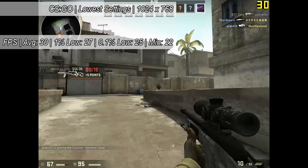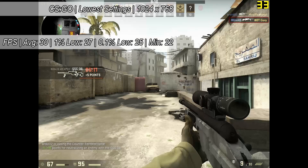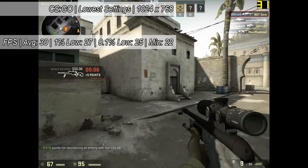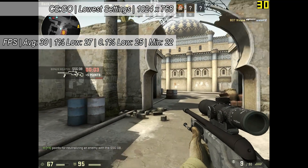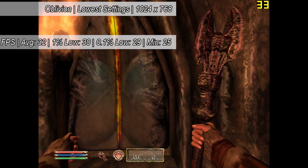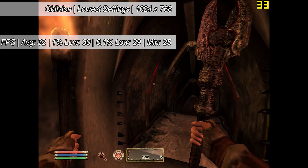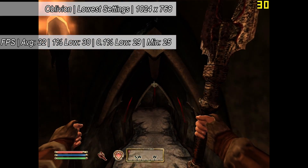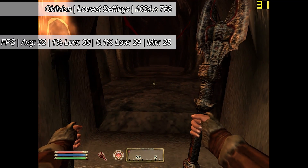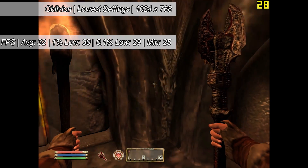Having said that, Counter-Strike: Global Offensive actually runs okay at 768 resolution with about 30 frames per second. 30 FPS may not seem enough for an online game like Counter-Strike to some, but to me it seems okay — it's definitely playable and at the time I had no problem running the game like this. Finally, we tried Oblivion, one of my all-time favourite games that I still play today. It ran pretty well on this system at 32 frames per second, which if I remember correctly is quicker than the Xbox 360 and PlayStation 3 versions, even if the resolution is a little lower.